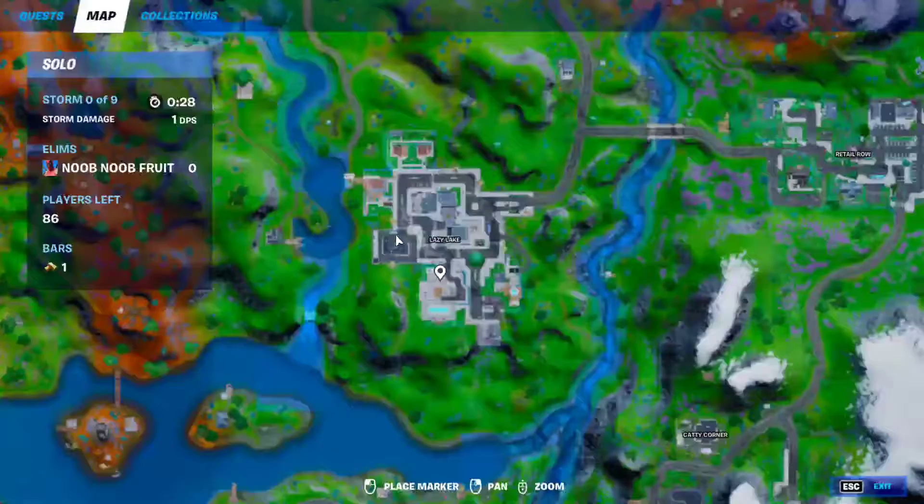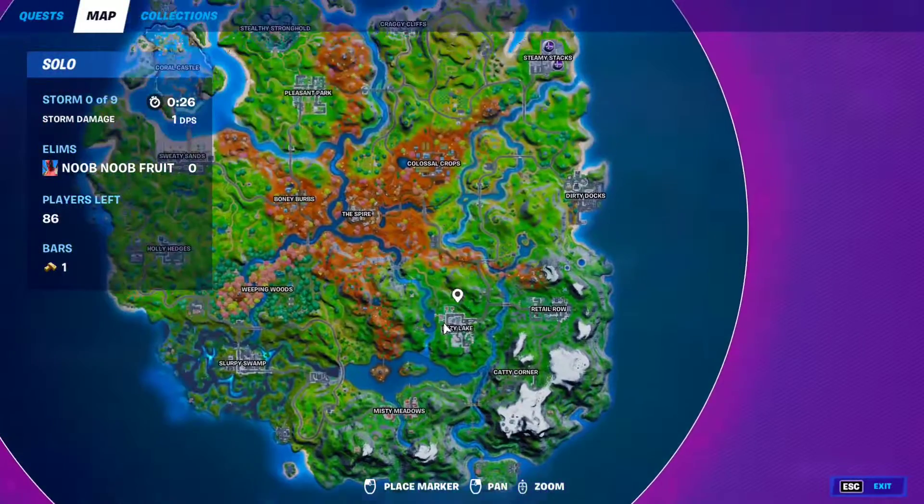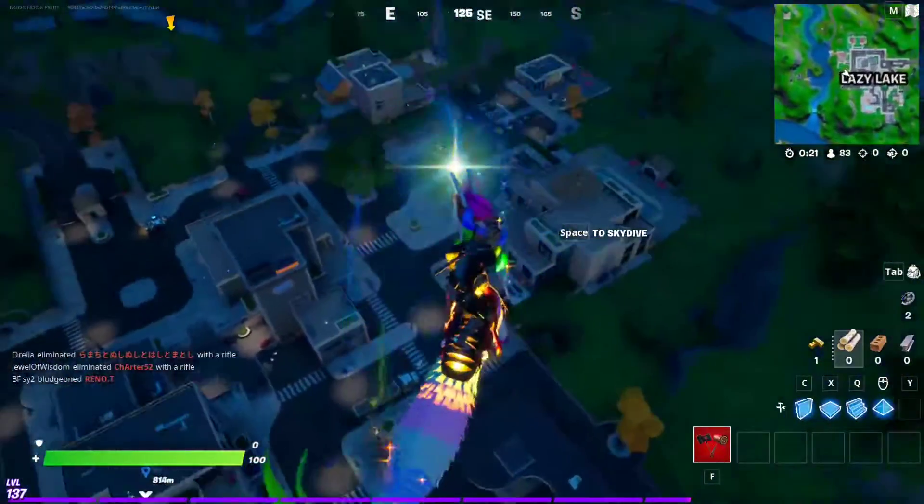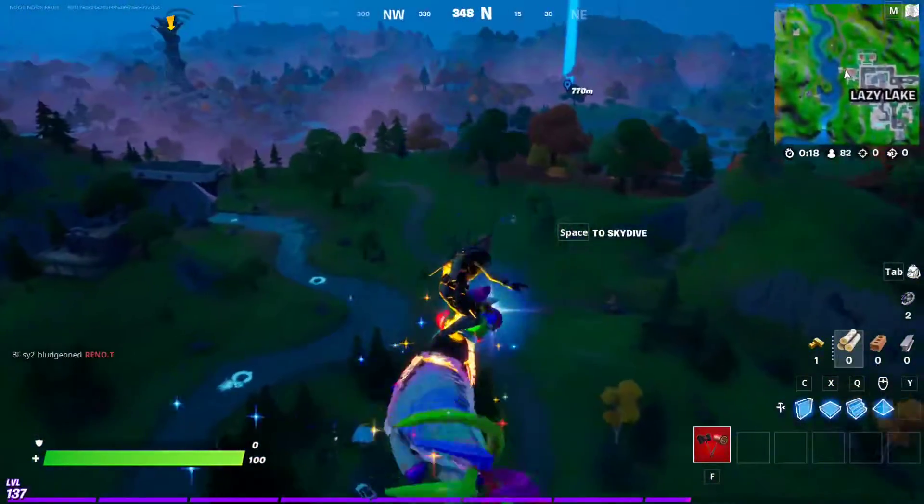If you want another NPC, Raz also has a rift. You'll find Raz at Colossal Crops, but it should work for Cabbie as well, as you just saw. That's all you have to do, and that should complete the quest.